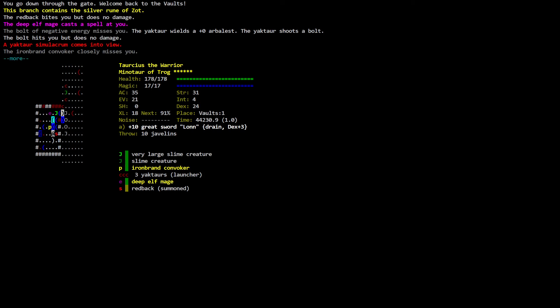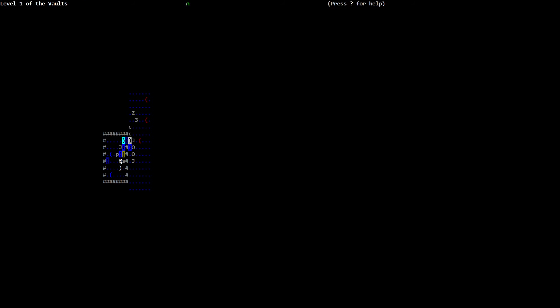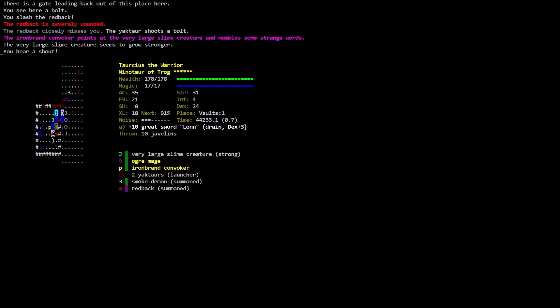You go down through the gate. The redback bites you but does no damage. The deep elf mage casts a spell — the bolt of negative energy misses you. The yaktor wields a zero arbalest and shoots a bolt — the bolt hits you but does no damage. The yaktor semulachrome comes into view. The ironbrand convoker closely misses you. The deep elf mage blinks. This is crazy. Where did this redback come from? Is he being summoned?